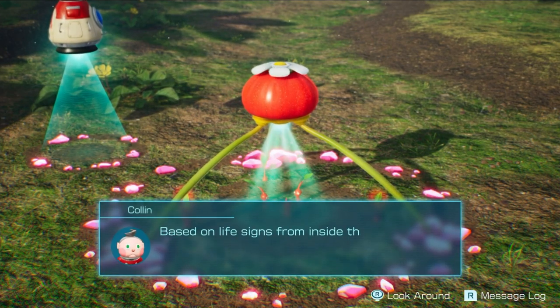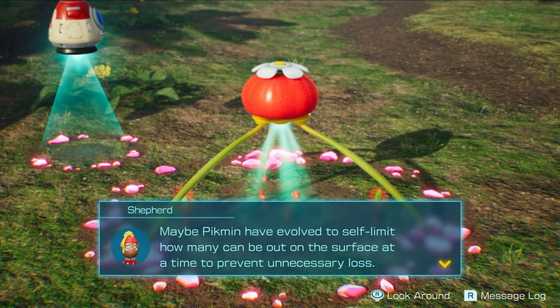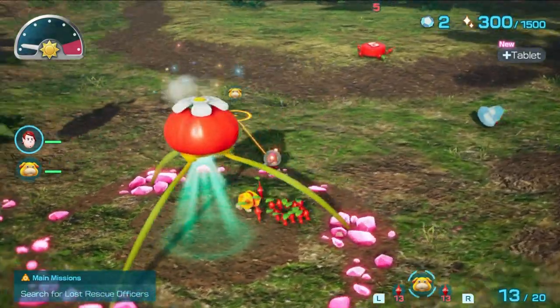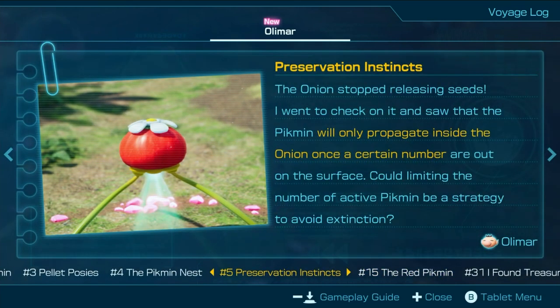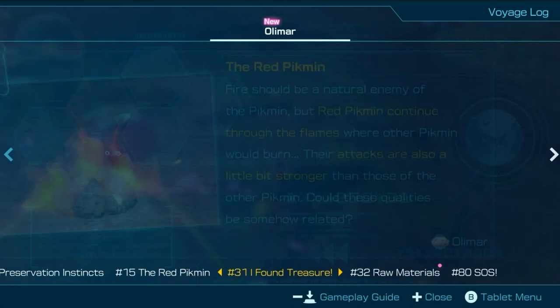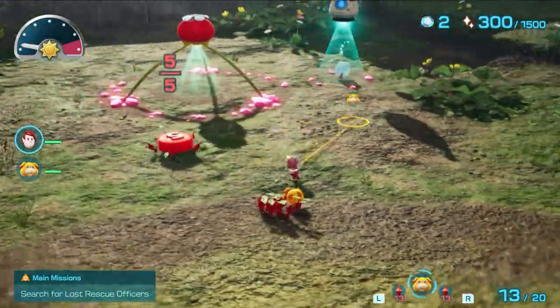The onion starts putting out seeds. Based on life signals from inside the onion, there are more people in there. We'll learn how many Pikmin can be out on the surface at a time to prevent unnecessary loss — that's 20 Pikmin. Oh, I heard you can upgrade the Pikmin limit in this game. The voyage log says: as evening fell, Pikmin climbed back and the onion took off into the skies. The onion must be a nest and form of transportation. Red Pikmin can walk through flames where other Pikmin would burn, and their attacks are also a bit stronger. There are 80 voyage logs all in all, apparently. Good to know.